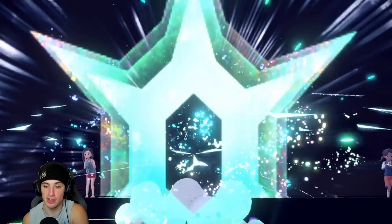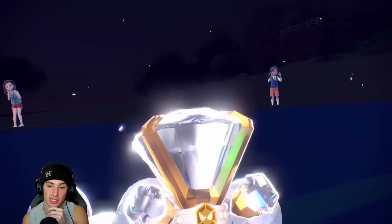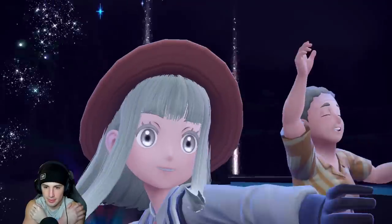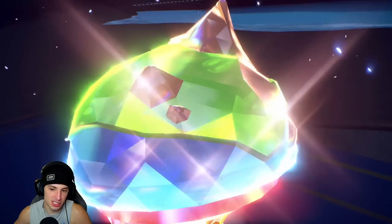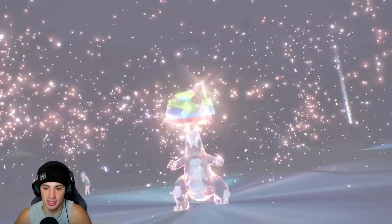I've been loving Ceruledge in series 2 — absolutely loving it. We Terastallize the Maushold and Baxcalibur ends up Terastallizing into Ground type. So they might just Terra Blast my Ceruledge down. We should have gone after Baxcalibur, but I'm glad we're going after Dragonite — it's not protecting. I think we should be able to pick up the KO. Turn one takes off Multiscale.